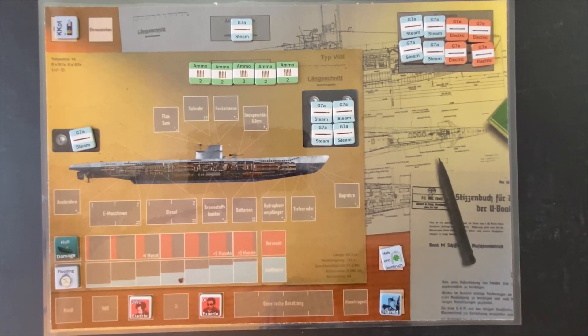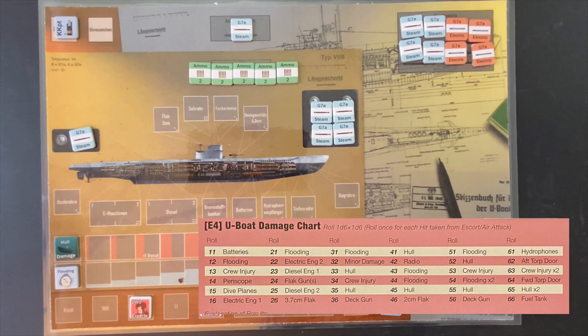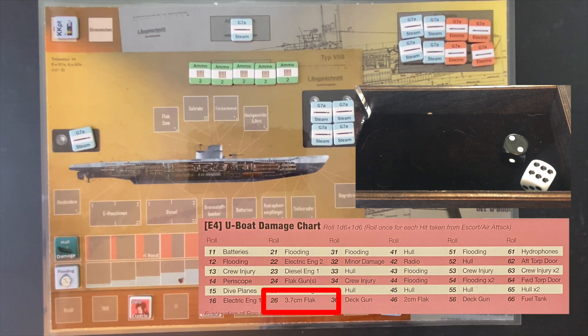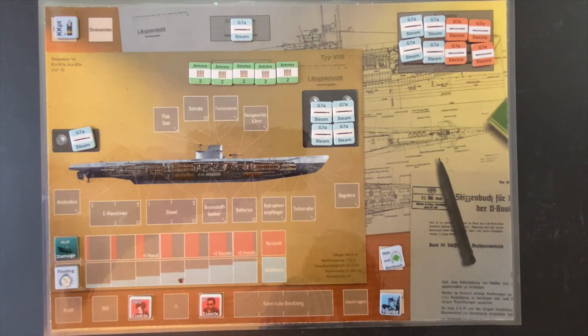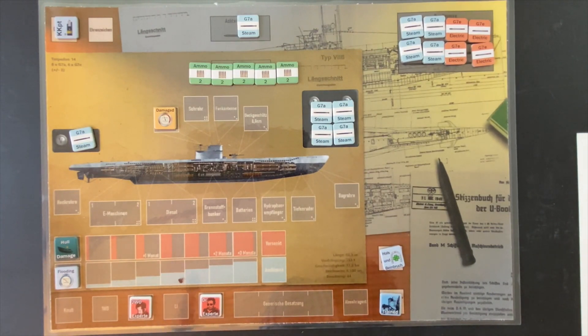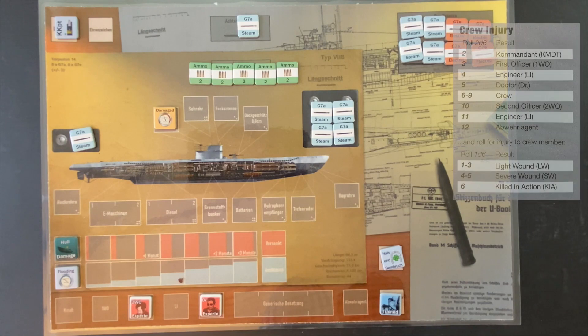We resolve the U-boat damage chart — a two-digit roll with the black die read first. We get a 26, which is our 3.7 centimeter flak gun. After checking the rules, the air attack and flak gun firing are considered simultaneous, so we could fire at the plane. Going forward, however, because our flak gun is damaged and we fail the repair roll — getting a six — it's inoperable, meaning we cannot fire at any aircraft encounters for the rest of this patrol.